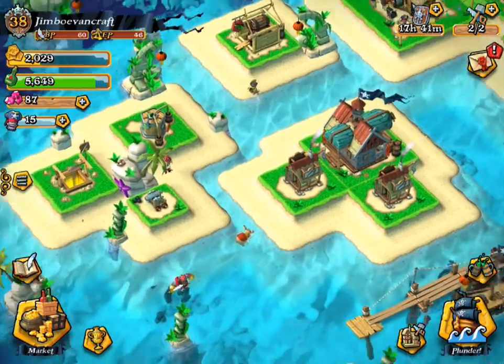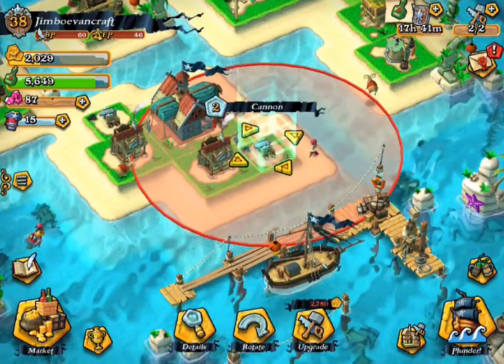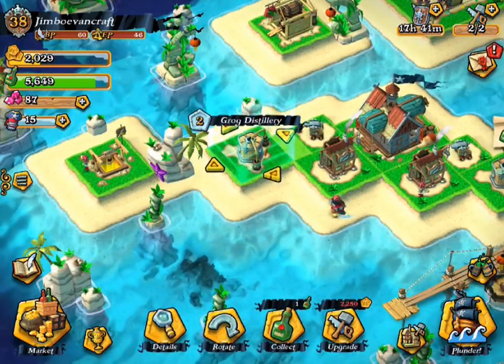After you put it there, you want to grab your cannons — put one over here and then put one over here. After that, you want to get your Grub Distillery and place it right over here, then get your other one and place it right over here.